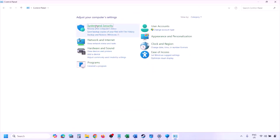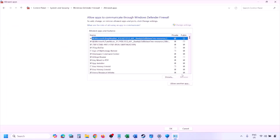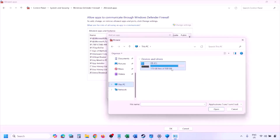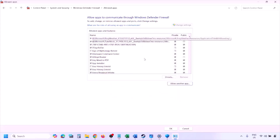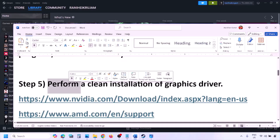You can do the same in Firewall. Type 'Control Panel' in the Windows search box, go to System and Security > Windows Defender Firewall, click Allow an App or Feature Through Windows Defender Firewall, click Change Settings, then Allow Another App, click Browse, go to the game installation folder, select the game exe file, click Open, then click Add. Once added to the firewall, click OK and launch the game.